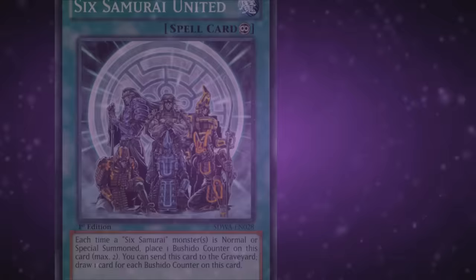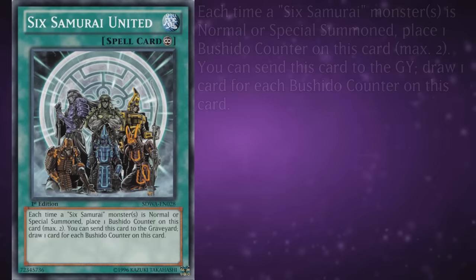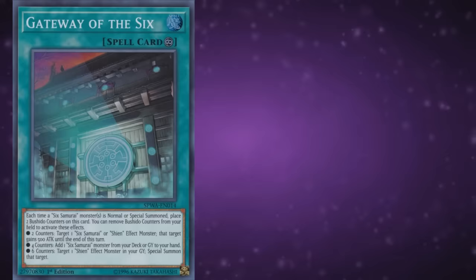Over the span of four years, starting with their first lineup, the Samurai were given three continuous spell cards. First of which is Sixth Samurai United — each time a Sixth Samurai monster is normal or special summoned, place one Bushido counter on this card, max two. You can send this card to the graveyard to draw one card for each Bushido counter on this card. Sounds ridiculous? It absolutely is, but it came from a different time. Gateway of the Six is the next one, and it gains two Bushido counters each time a Sixth Samurai monster is normal or special summoned.